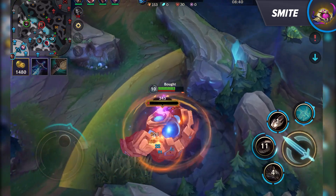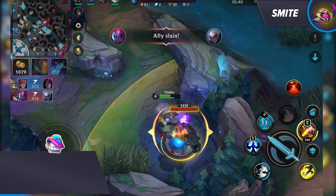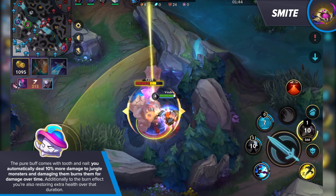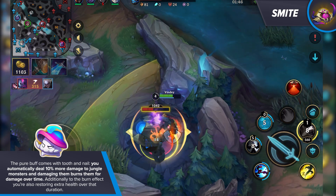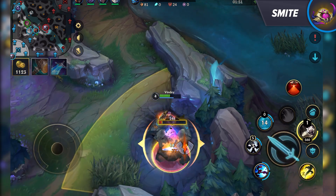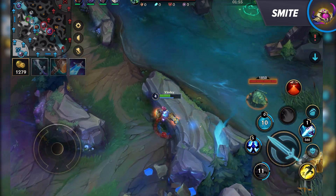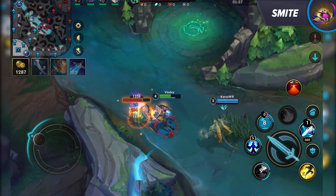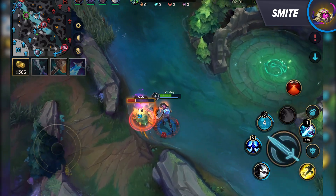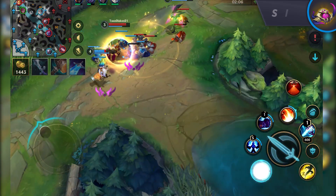As a jungler, smite grants you buffs and a temporary debuff at the same time. The buff comes with Tooth and Nail — you automatically gain 10% more damage to jungle monsters and damaging them burns for damage over time, while also restoring extra health. On the other hand, we have the Hunting License, which gives 20% more bonus XP from monsters but also temporarily reduces gold and XP earned from minions by 20%. If this debuff wasn't in place, we'd see a lot of champions running smite by default.